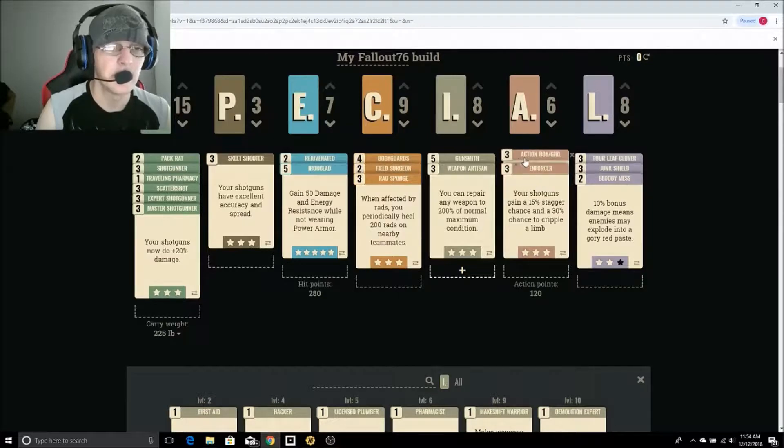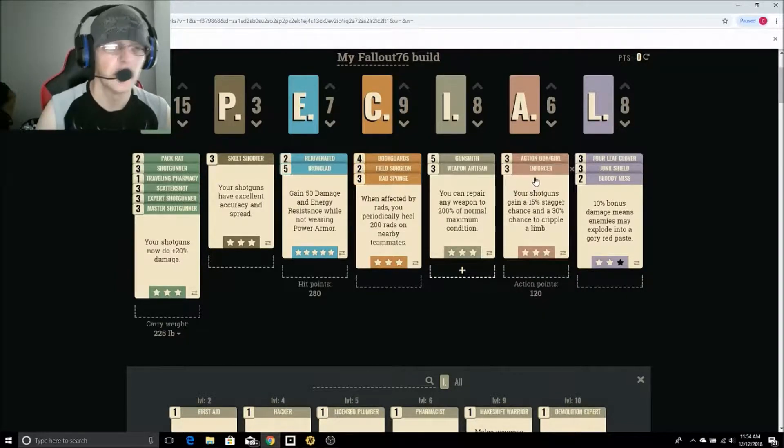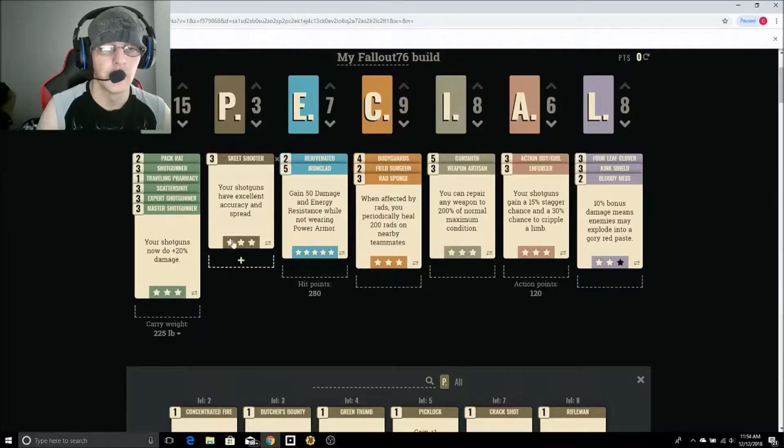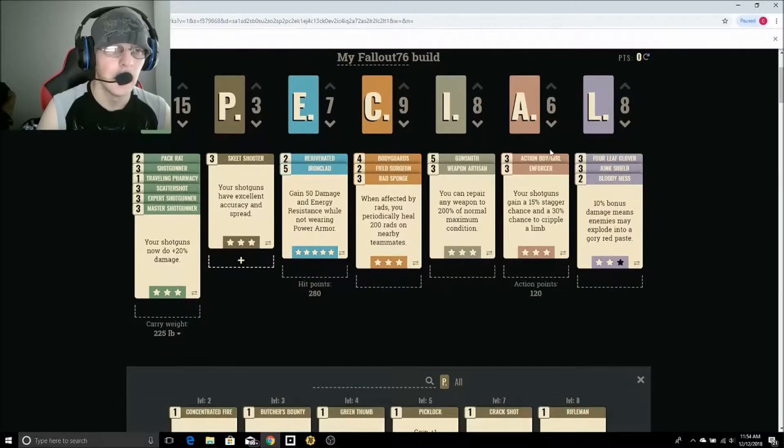Under Agility we have 6 points. We've got Action Boy and Girl because we're going to be using VATS a little bit just so we can pick and choose where we're shooting. That gives us 45% faster Action Point recovery and also allows us to sprint more often. Enforcer gives shotguns a 15% chance to stagger and a 30% chance to cripple limbs — if you're not in VATS that means you can shoot them and cripple their leg, arm, head, whatever. If you are in VATS, you can get Concentrated Fire under Perception instead of Skeet Shooter to pick which body part you target. For when you're not in VATS, Enforcer is a really good perk.